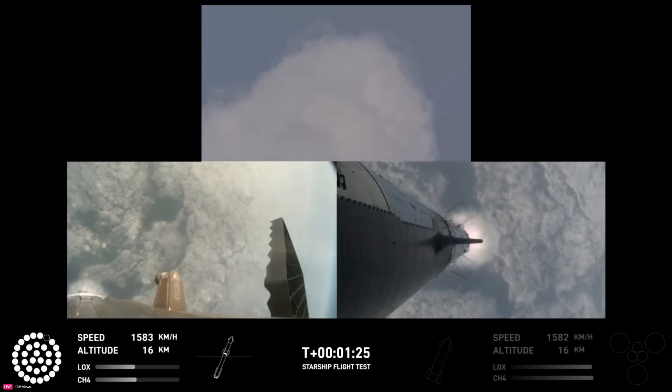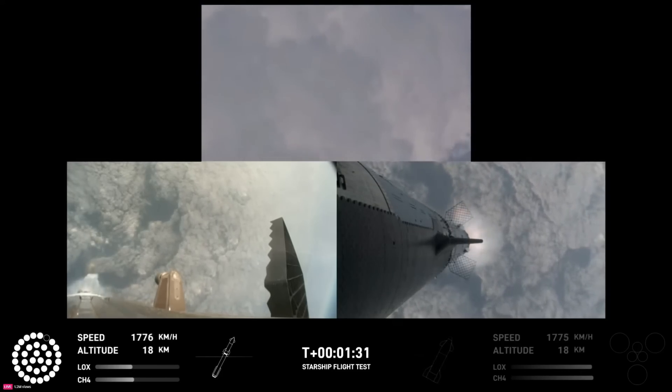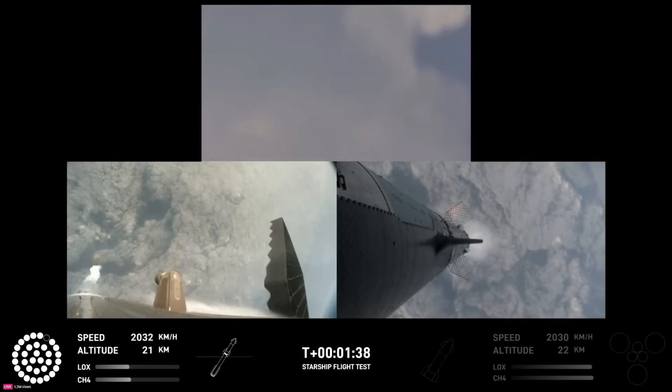You got a couple of views. You got some ground trackers in your top camera there. You're looking down from the top of the booster in the bottom left, and then a camera in the top flap of the ship looking back in the bottom right. So getting a couple of different looks as Starship heads uphill.